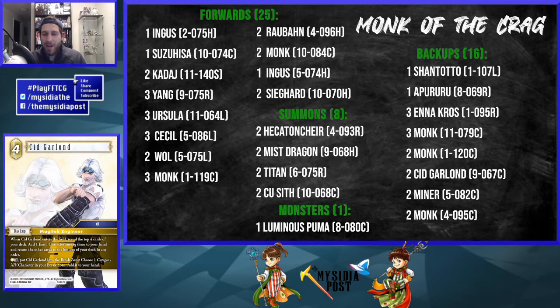On the backup line, there's one Chantoto — always good to have. I didn't originally include it but ran into enough aggression, especially from Final Fantasy 7 decks, that I think you need it. Finally, Sid Garland is part of why my backup count is low — he can find you earth backups. If the 16-backup count scares you, you could cut a Titan or one of the Inguses after testing to make room for an extra backup.